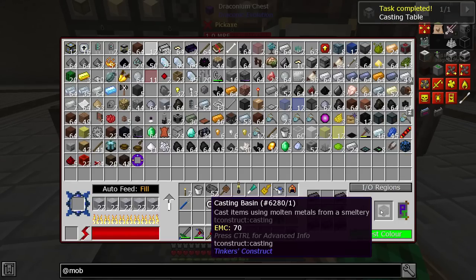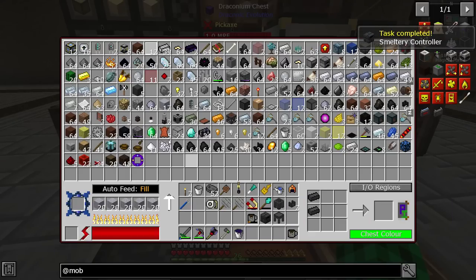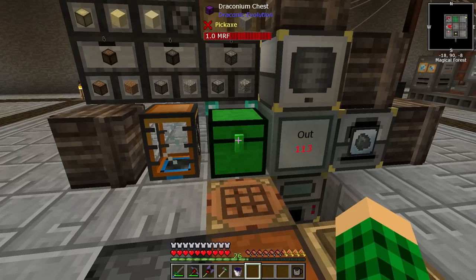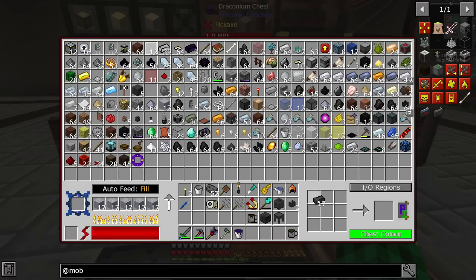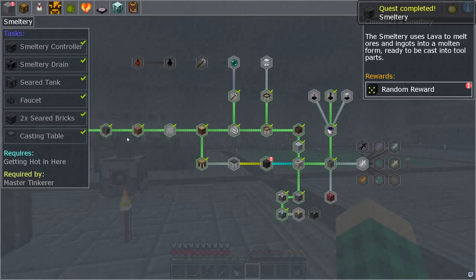We need to find where the seared brick is going so we can make ourselves a casting table and probably a basin. We also need a faucet, if not two of them. Then we need a smeltery controller and a seared tank. That plus glass in the middle right here is going to make us a seared tank. So that should be quest complete.